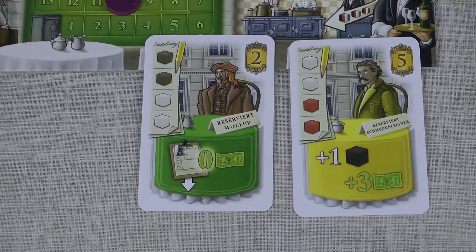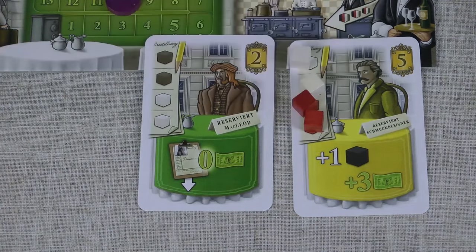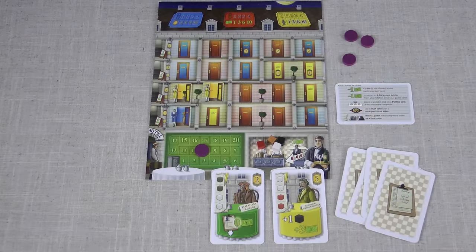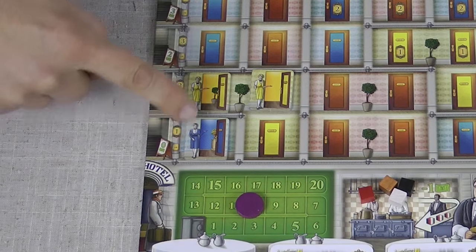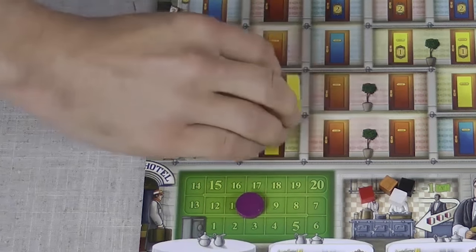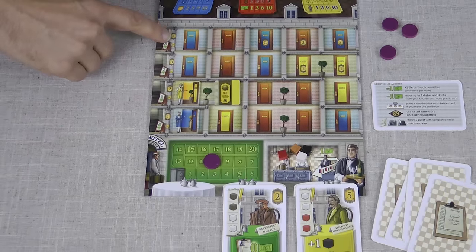Guests are going to come to your restaurant where you must provide them with the food and drink they desire, and then assuming you have the appropriate room ready for them, they'll stay in your hotel and give you victory points. This is your hotel board. These tiles indicate that the room has been prepared and is ready for a guest. When a guest moves to a room you'll flip the tile over and it'll score you points at the end of the game depending on what floor of the hotel the room is in.